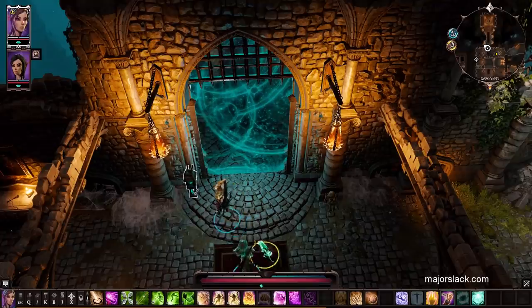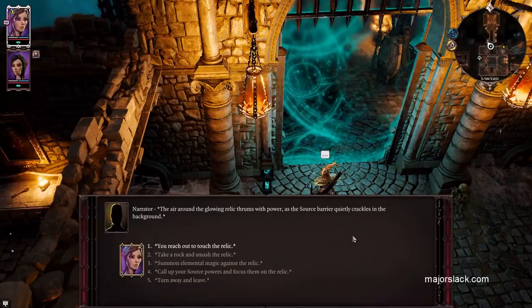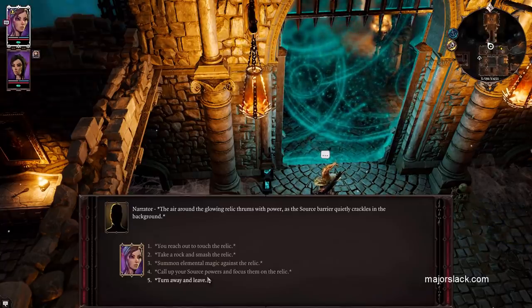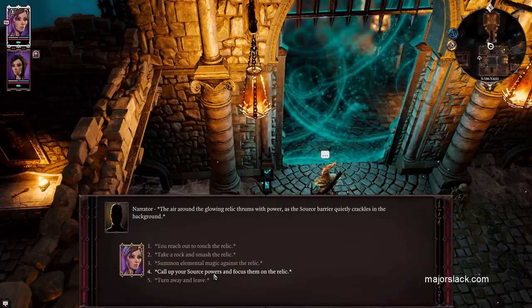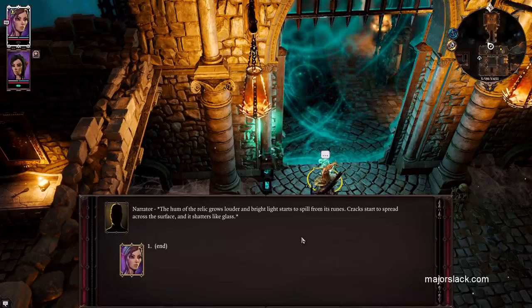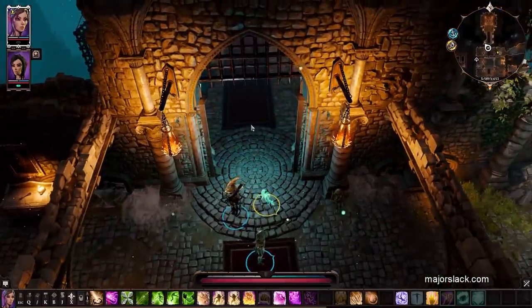Interact with this switch here. Hopefully one of your party members has some source — okay, that green stuff right there. Have them interact with that switch and select the option to call up your source powers and boost them on the relic. The hum of the relic grows louder, bright light starts to spill from its ruins. Cracks start to spread across the surface and it shatters like glass. And you're in.